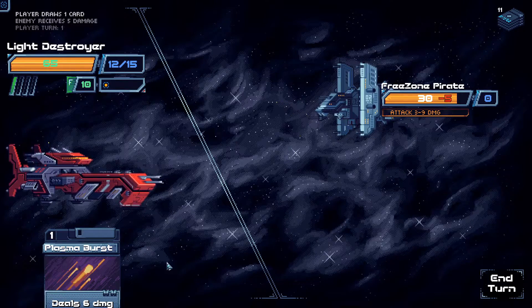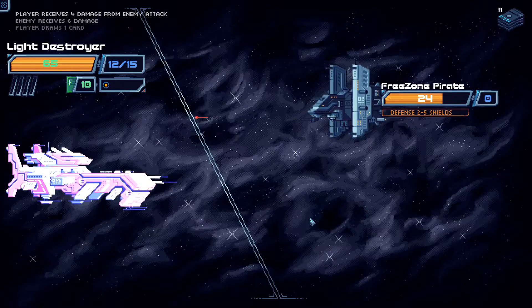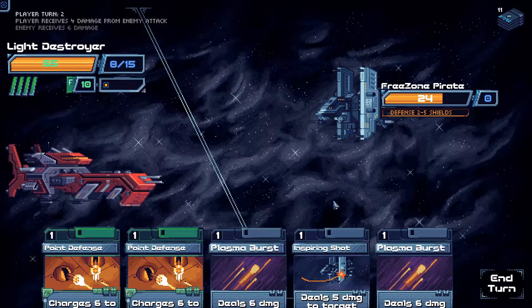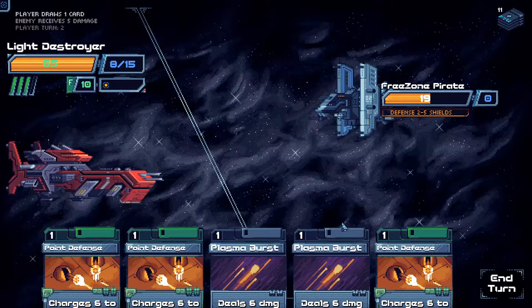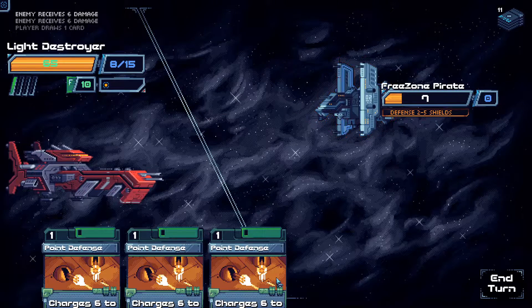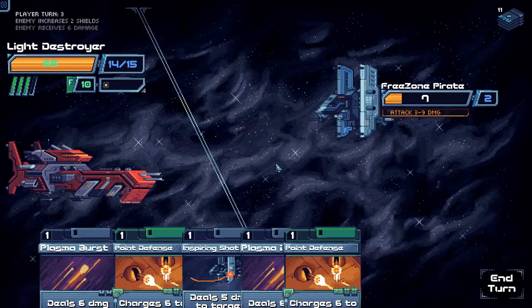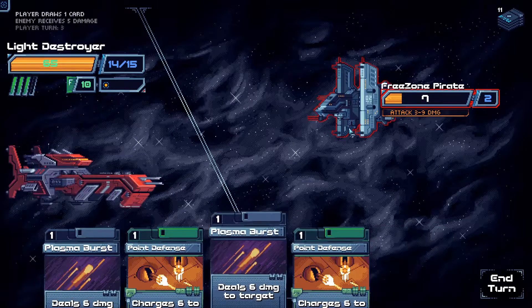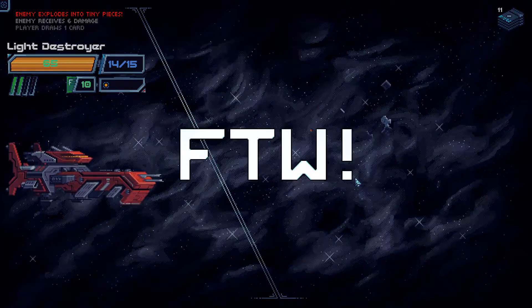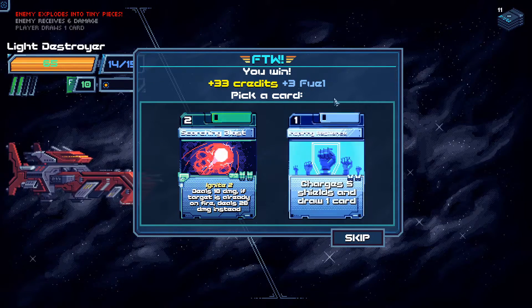We'll do 5 damage and draw a card. They deal 4 damage to us, but the remainder of our shields is still there. Having extra energy is actually very helpful. At the end of combat you get some money and some fuel. And then you get card choices.